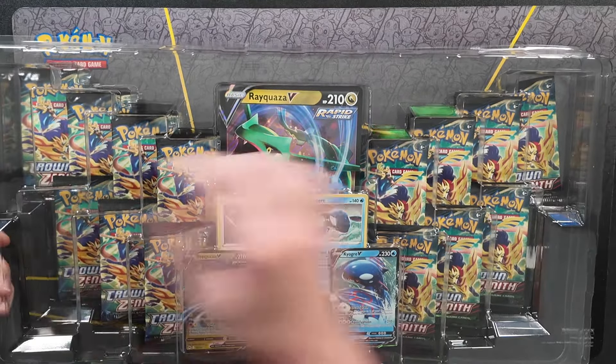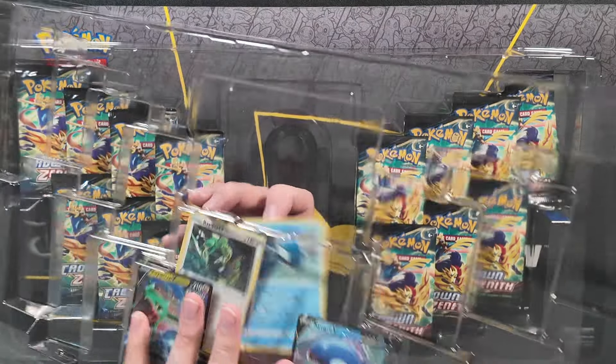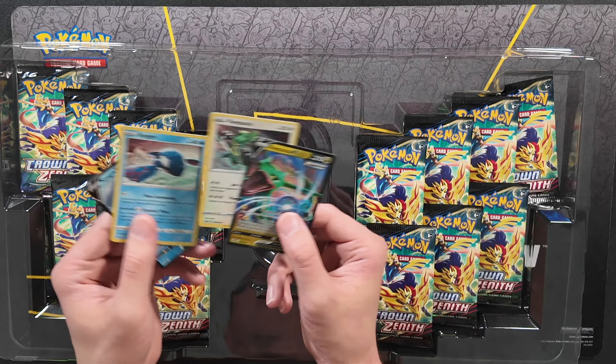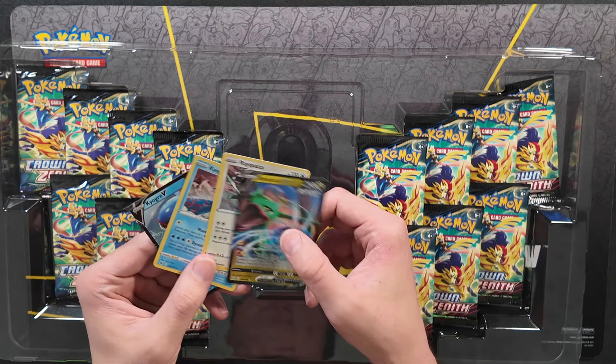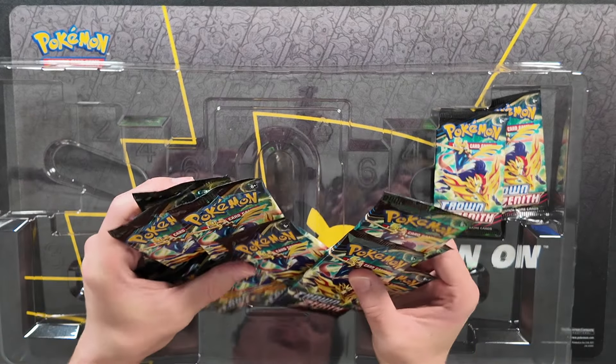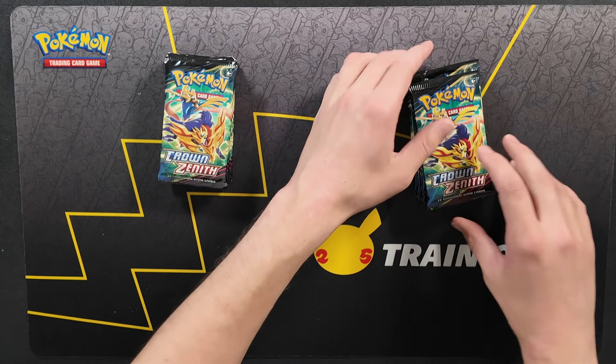Of course you do get these promo cards including a Rayquaza Giant card. We have a Holographic Rayquaza, Rayquaza V, Holographic Kyogre, and Kyogre V. But what we're all looking forward to is the 14 packs of Crown Zenith. Hopefully we can get a lot of gallery cards — and cards that we don't already have. Here we go with two huge stacks of seven packs each.